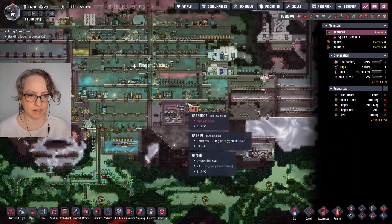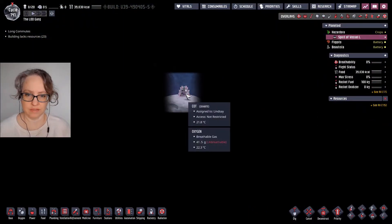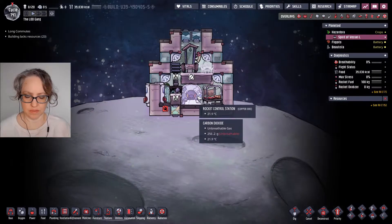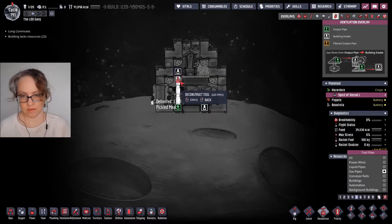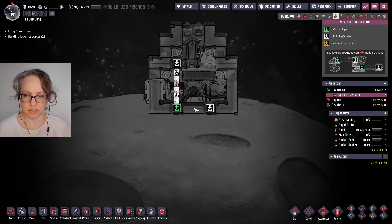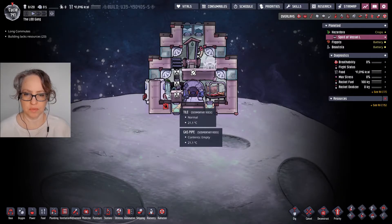So I dug up some of that, and our main thing that we want to do today is send that Trailblazer module over to the other planet. I've got a plan on how to get more oxygen into here, so I'm just going to show you what the plan is.